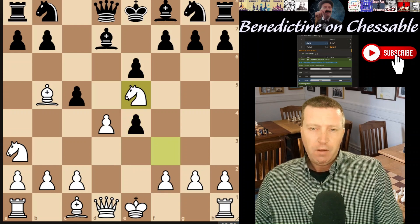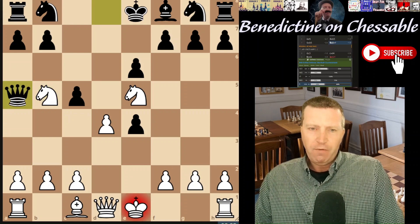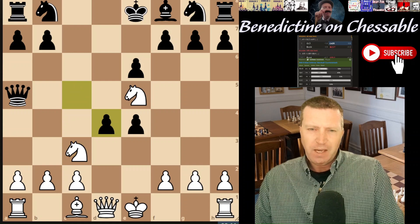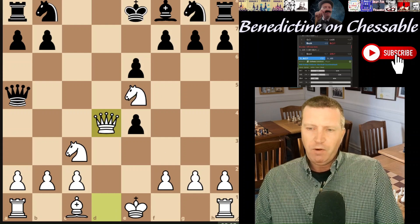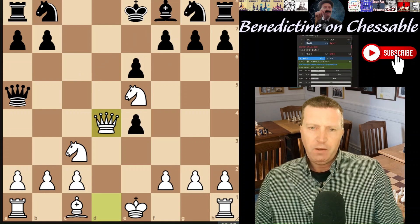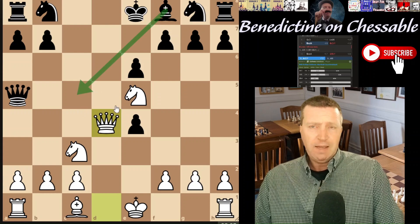With a pawn down, white plays the knight in. After takes, takes, there's a queen check, and fortunately for white the knight can come back and the piece is safe. Black then takes up the pawn, and in this position the queen is holding onto the knight. We're down material, and black plays this move and just drops a pawn.